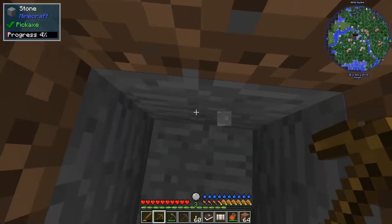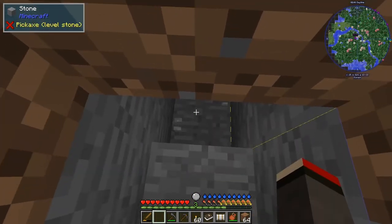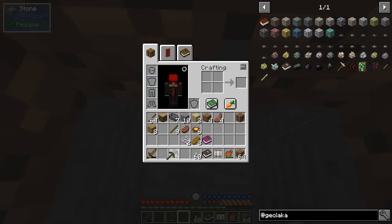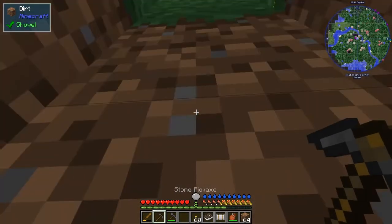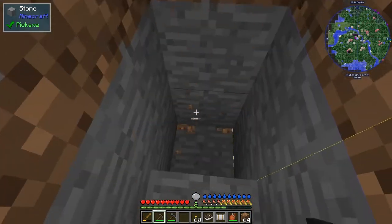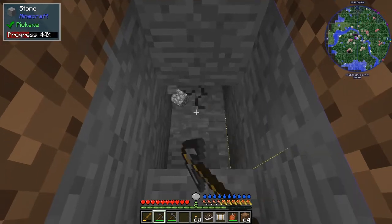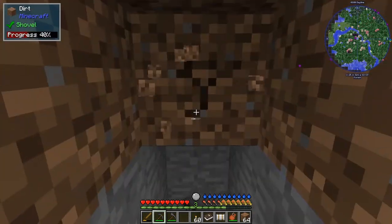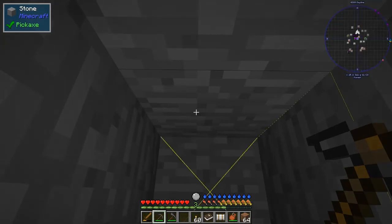We need to go three blocks down. That's one inventory slot freed up — let's put the other pickaxe here. We need about three high, so that's three high. Let's go down again and while I'm going down I'll press F7 to see the light levels.